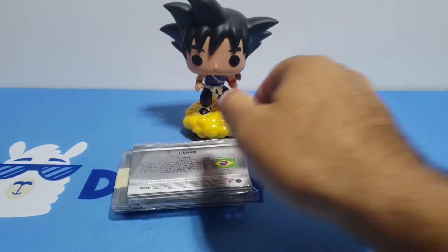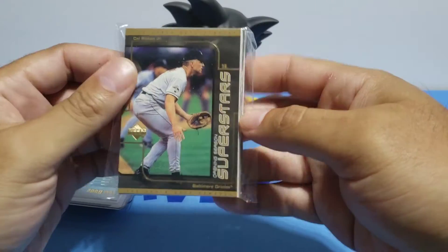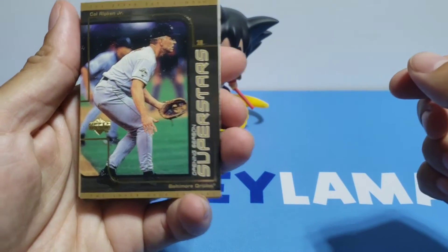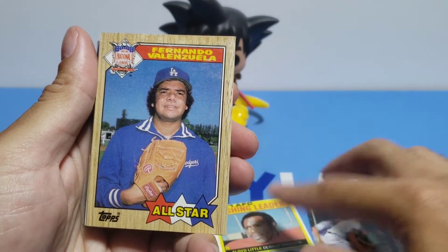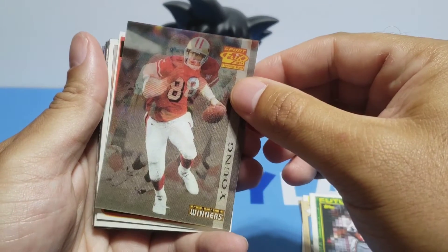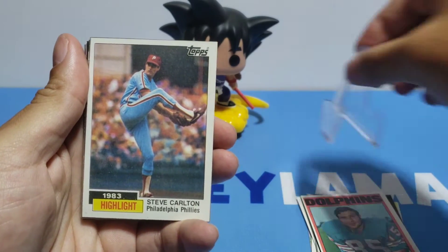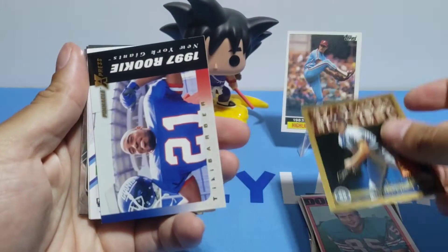No graded cards — alright, we could throw those out of the way. Let's see the first pack. Cal Ripken Jr. — can't really complain. Of course none of the cards are sleeved. Cal Ripken, alright. 1971 AFC Russian leaders, Fernando Valenzuela, Manny Ramirez future stars, Steve Young, Nick Buoniconti — pretty sure I murdered that — Steve Carlton 1983 highlights, Randy Johnson. Alright, this is not too bad so far.